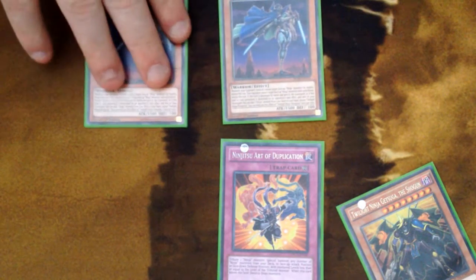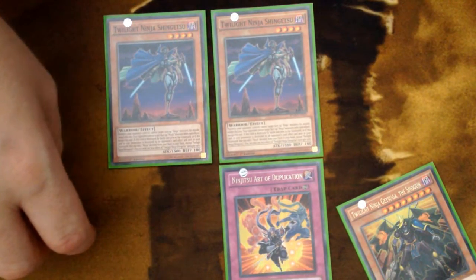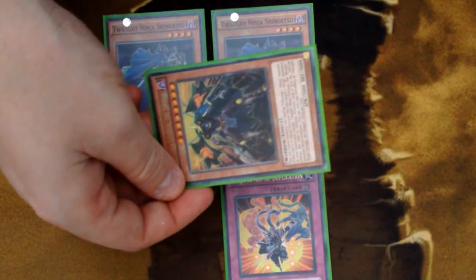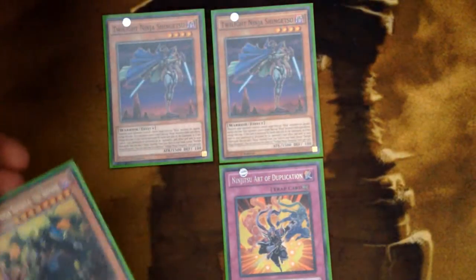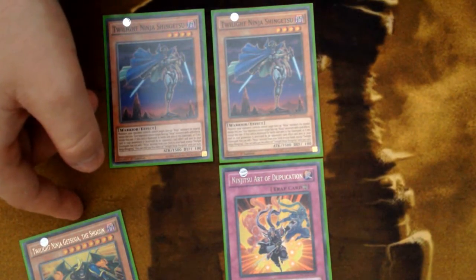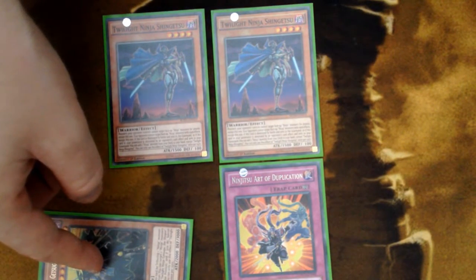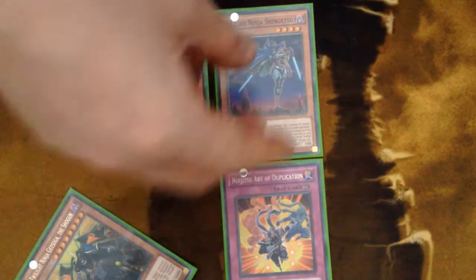This isn't the ideal way to do it since both Shingetsus will be connected to the Duplication — meaning if the Duplication goes away, they'll be destroyed. However, I still like it because it lets you do it on your opponent's turn. Your opponent is probably setting up to deal with the Getsuga — trying to get over 3000 defense, overlaying for a Lightning, or bringing out a big beatstick. But as soon as they go battle phase, you can swap that out for two Shingetsus: they can't attack, and if they try to go main phase 2 and make a rank 4 that targets, it won't work.